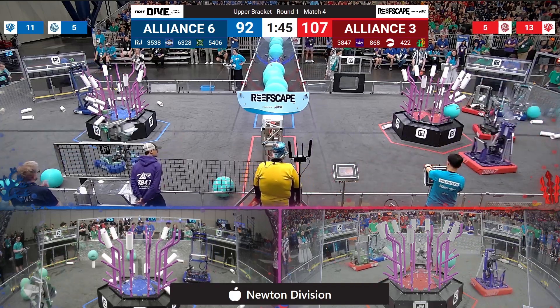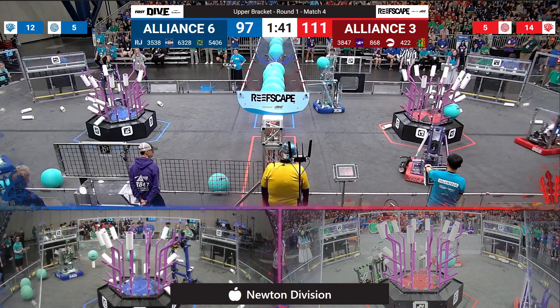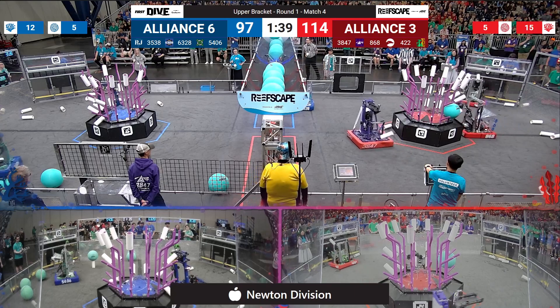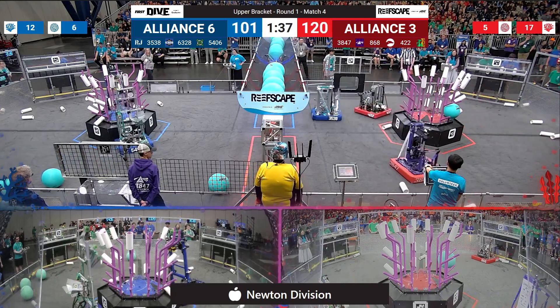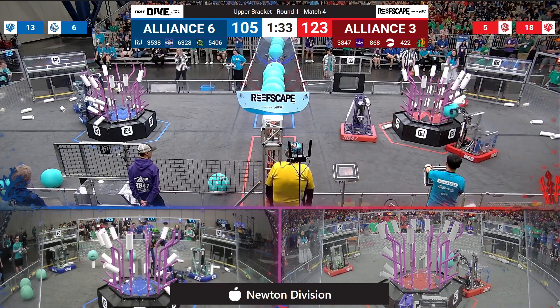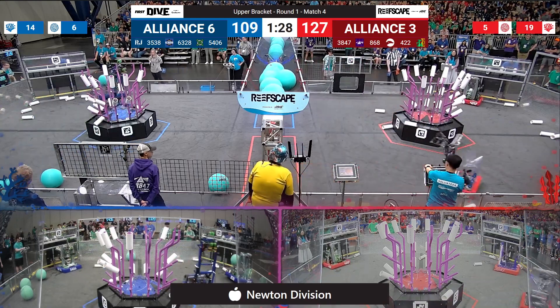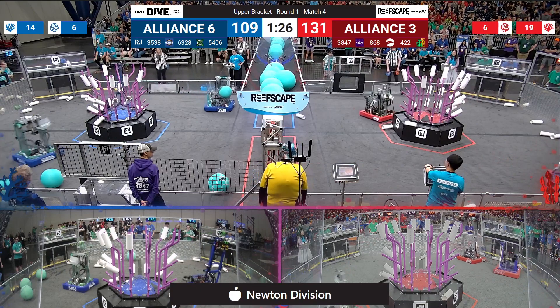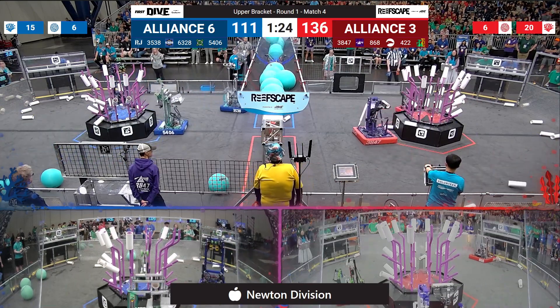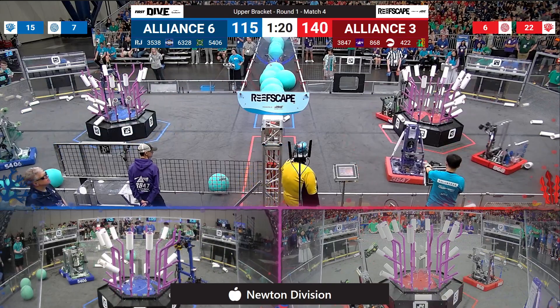On the Blue Alliance side, we can see Level 1 coral in it, Level 4 coral in it, Level 3, Level 2 — how high will they go? They are looking now to catch up to the Red Alliance, who has 18 coral scored. Here comes some more algae for the Red Alliance, but Blue right there behind them. 35-38 Robo Jackets scoring for the Blue Alliance with some algae up in the barge.